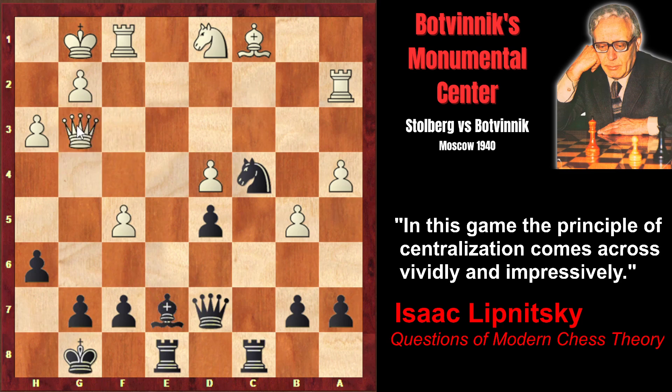White played queen g3, creating two threats — pinning the g7 pawn, threatening bishop takes h6 and also f6. In case the bishop captures, the rook will capture, and black won't be able to recapture with the g-pawn because it's pinned. But of course bishop f6 followed, preventing f6 and attacking the d4 square. White decided to exchange the pawns: bishop takes h6 and bishop takes d4. The pawn on d4 was isolated and weak, so probably white agreed to the exchange. However, the d4 pawn played an important role — it controlled the e5 square and blockaded the d5 pawn. Now that this pawn disappeared, black gets total control over e5 and the d5 pawn has become mobile.